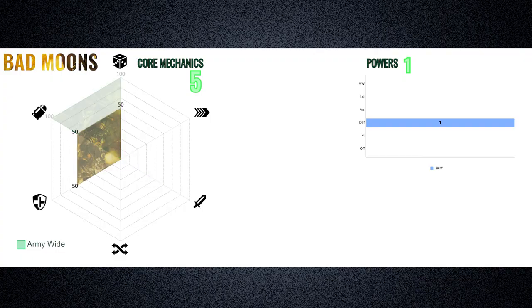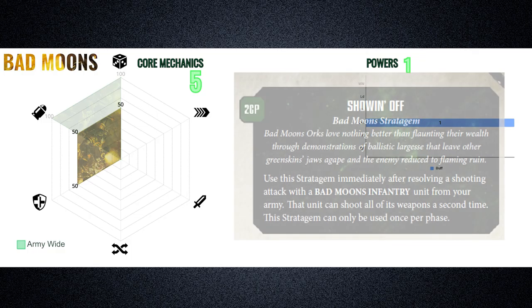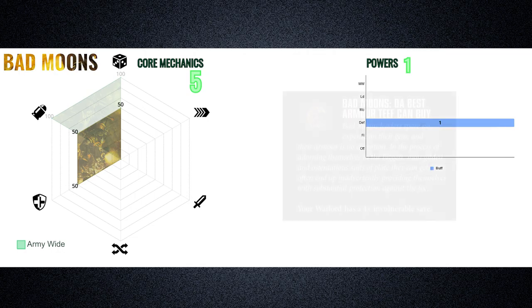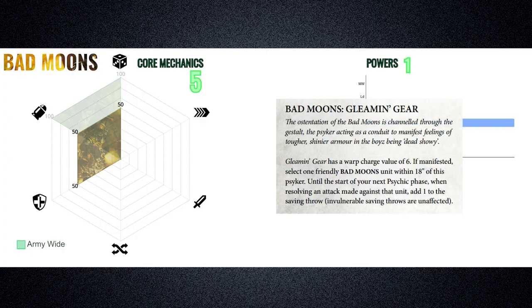Their backend tools are split between enhancing shooting potency and increasing defense. Their Relic, the Gobshot Thunderbuss, is an upgrade for Shooter-type weapons, improving their stat profile and enabling a staggering amount of shots. Their Stratagem, Show Enough, allows a unit to immediately shoot again — the value potential of this is self-evident. Their Warlord trait, The Best Armor Teef Can Buy, gives the Bearer a 4-up invulnerable save. And their Psychic Power, Gleamon Gear, allows a unit to add 1 to their armor-saving throws.